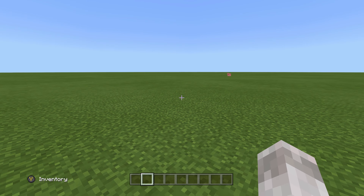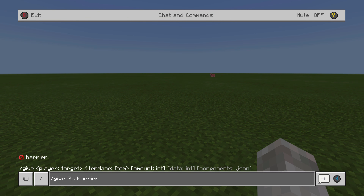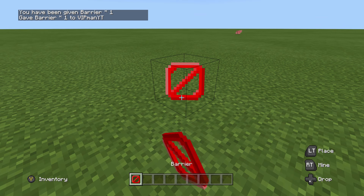Barrier blocks are one of the most requested features on Minecraft and they finally came to the Pocket Edition and Bedrock version of Minecraft. What you want to do is first go into a world with cheats enabled, then type in the command /give @s barrier. This will give you a barrier block, as you can see here I've got one.